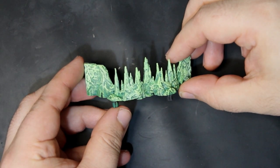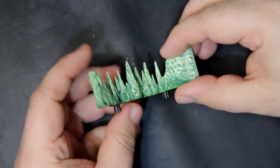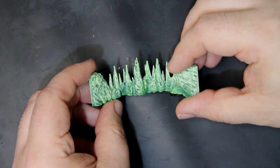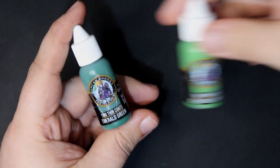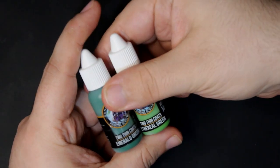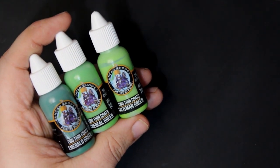Next up, something a little more lively. We wanted to go into those radioactive greens that scream danger. After all, these may not always be used for fantasy games — these could be great for Fallout. Starting off with a solid base coat of Emerald Green, we go into dry brushes of Ethereal Green, then Talisman Green, and finally Craven Yellow, which has a wonderful pop to it.